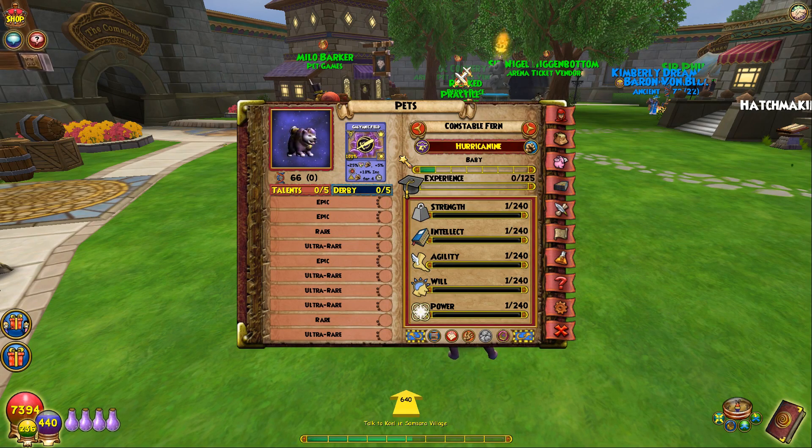The talent list includes: Defender, Mana Gift, Life Sniper, Ice Assailant, Myth Ward, Storm Dealer, Refreshed, Tireless, and the last ultra rare is the only one that's unknown. The list is kind of weird. The only Storm-themed ones are Storm Elemental — the card — and Storm Dealer. That's pretty much all the Storm talents.